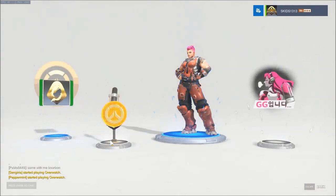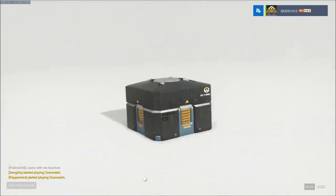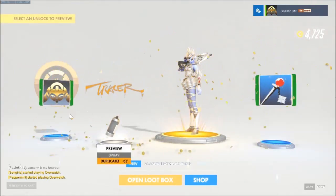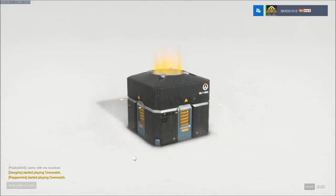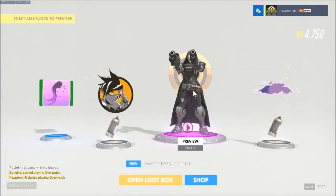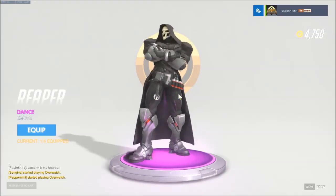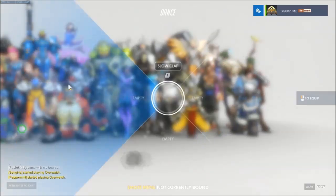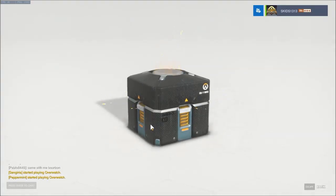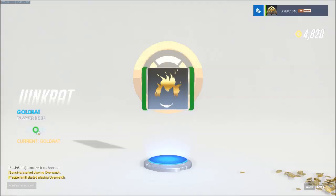Two blues again - we got an Ana Anniversary, that's an easy one. Oh here we go, Legendary - come on. It's a duplicate, no! Come on legendaries. Purple and blue - oh we got a dance. That's all he does, his step step, and that's him dancing. All dupes there. Three blues - got the Junkrat one, Gold Rat, okay that can replace it for now, very very cool.